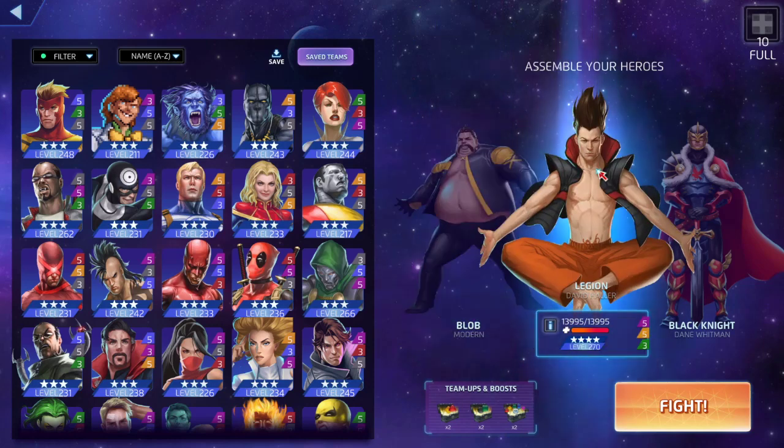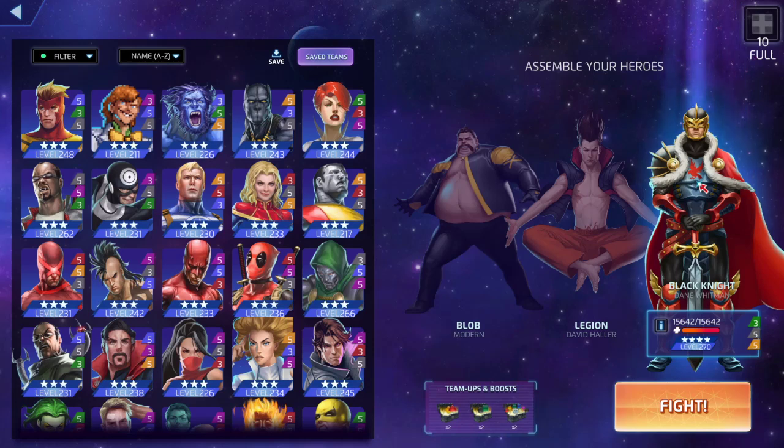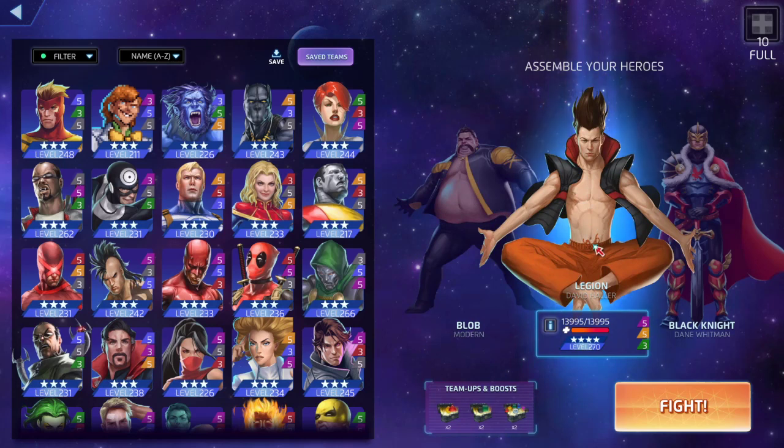Legion is 553, Black Knight is 355. Black Knight can basically keep himself alive by throwing out that countdown tile, which is phenomenal — he goes airborne, puts charge tiles, deals damage for charge tiles, and then we're just going to be using his yellow for those defense tiles for Blob.